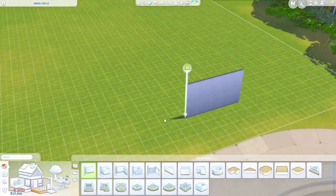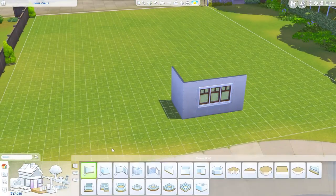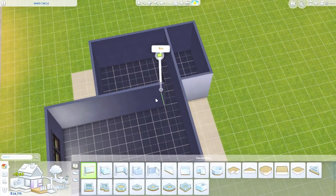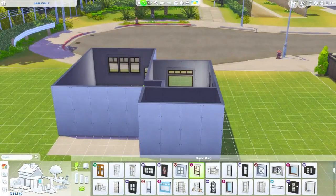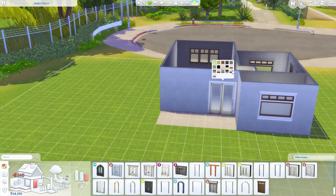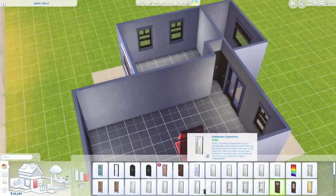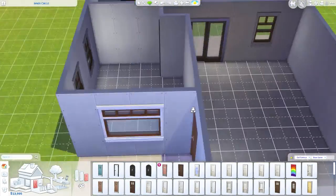Hi everyone and welcome to another Sims 4 speed build. Today I have a quick little build for you all — I made a base game and Get Famous only starter home. Whenever a new expansion pack comes out I like to create a starter home using only that pack and the base game. It's a fun challenge, and it's also really useful because as long as you have just that expansion pack you can plop this into your game and use it without any cheats and without worrying about items from packs you might not have.